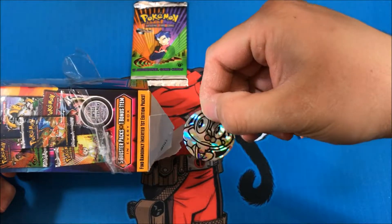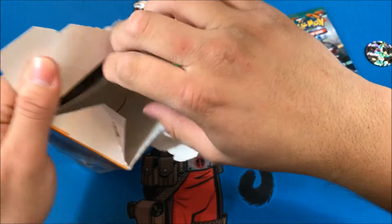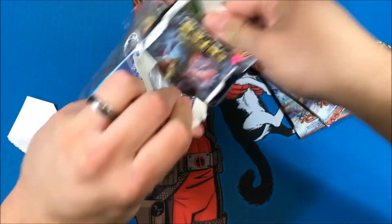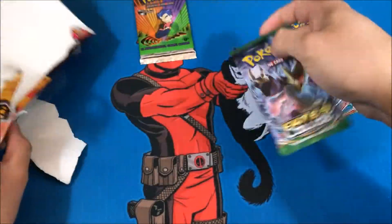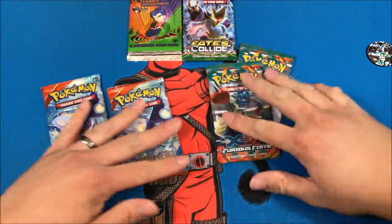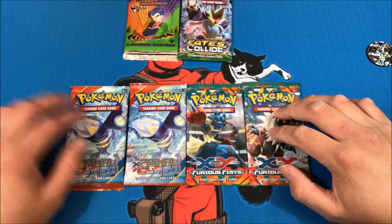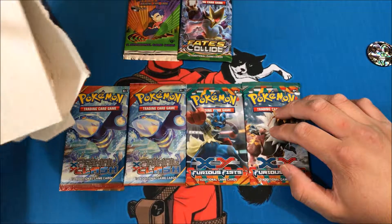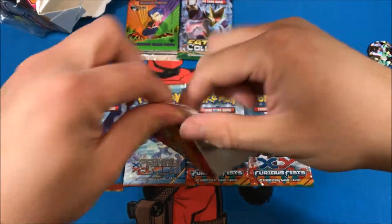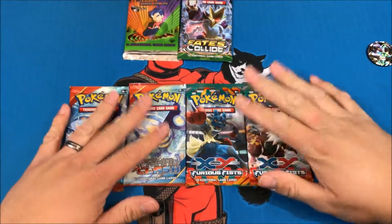That's the mystery item — Primal Clash — no wait, there's a coin. There it is, blending in. Froakie! I have one of those. And then Fates Collide — at least there's a little bit of variety. We'll do Fates Collide second to last because I like Fates Collide. I've never gotten a Mega Alakazam. All right, two Furious Fists — this is a good box. I got six packs: Furious Fists, Primal Clash — one bonus item, five packs, six packs, and a coin. We have value town, guys.